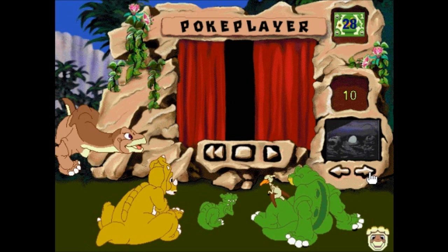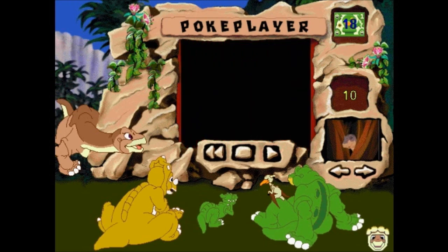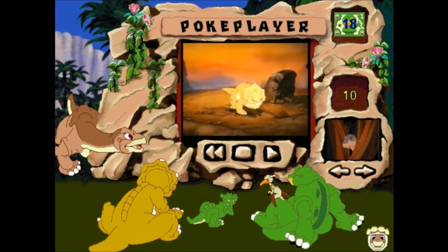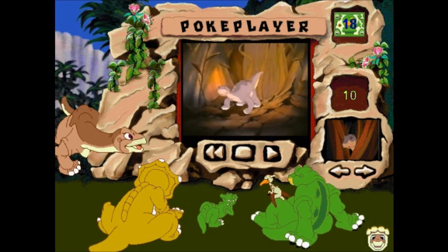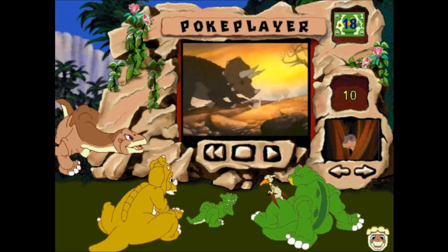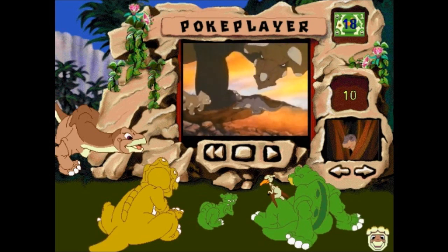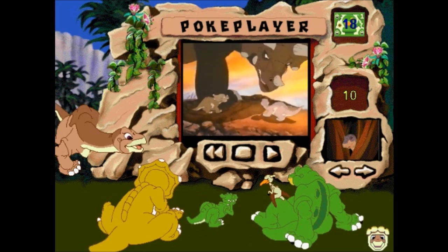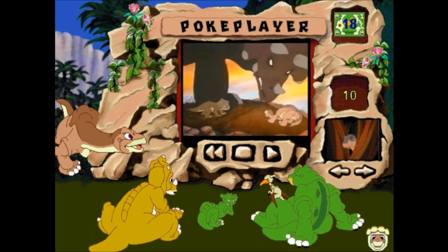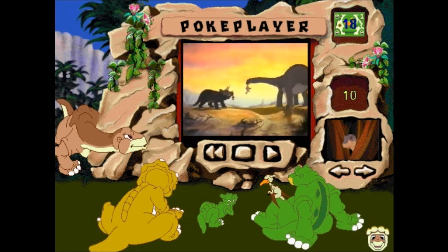Let's continue. This is the scene where Littlefoot and Sarah meet for the first time. If anything, these little videos are the gold thing about it. And there's Sarah's father — the most racist dinosaur in the entire franchise. This guy is just so racist throughout nearly the entire franchise. It's not until movie 11 that he pretty much starts to really make a difference.